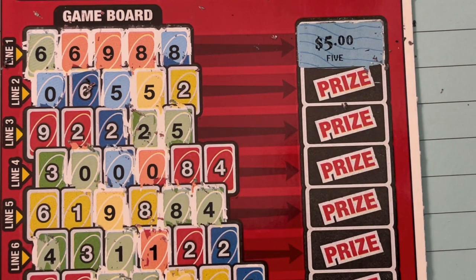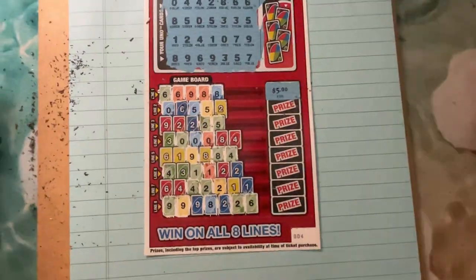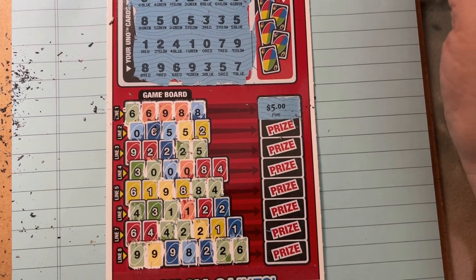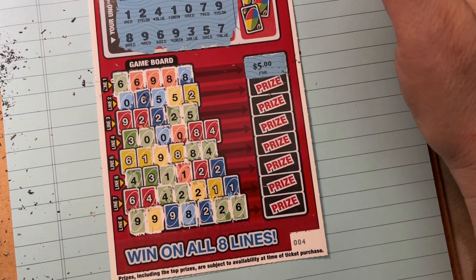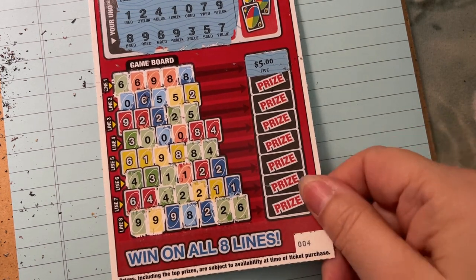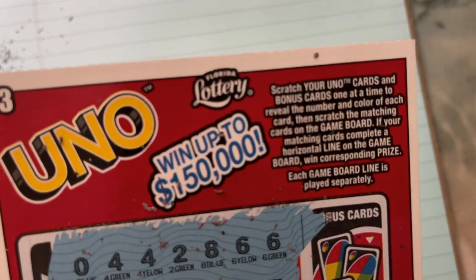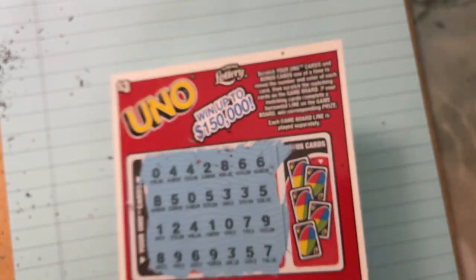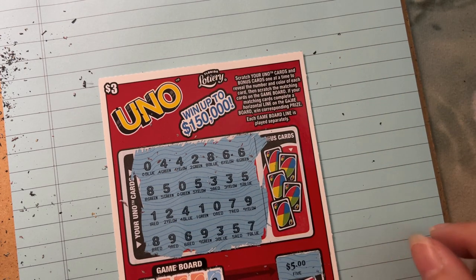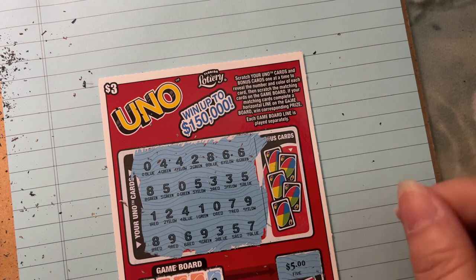I don't know if I want to play this one — I got a mess to clean up on this ticket. I sure wish I could have got something bigger, but we won our money back on ticket four. I'll put it on a different ticket. That's UNO Florida Lottery, a three dollar ticket. We could have won up to $150,000, but they only gave me my $5 back.